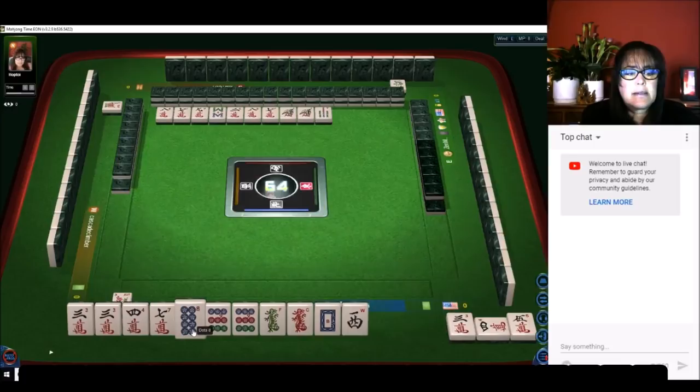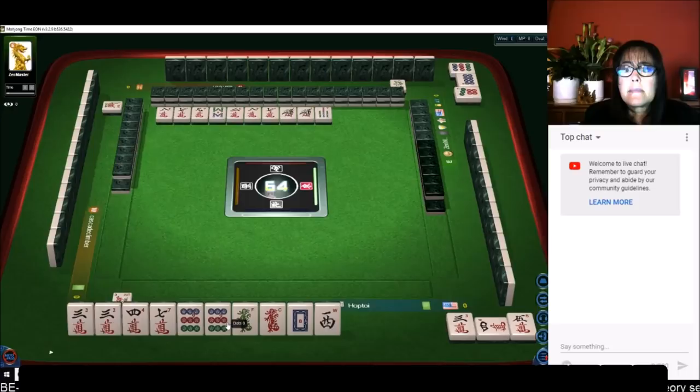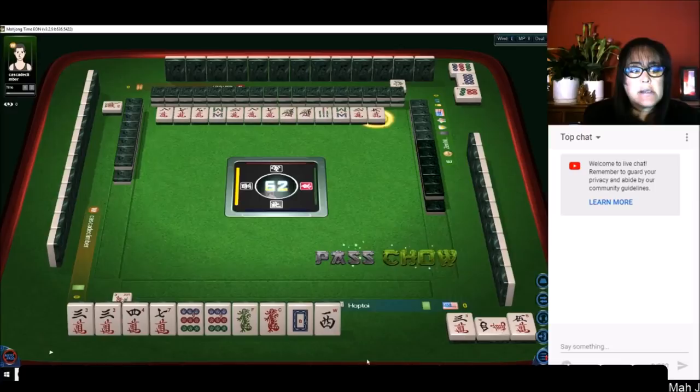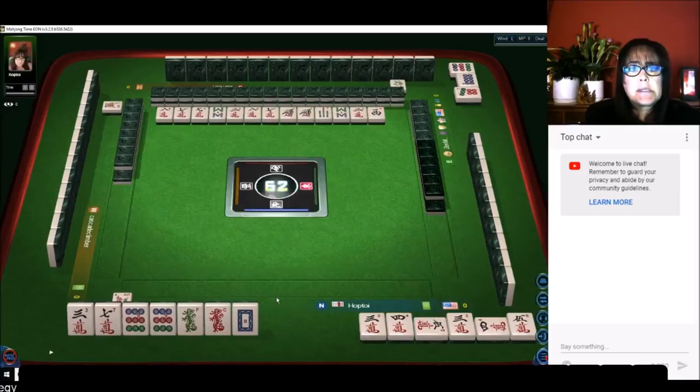We'll chow and then discard the eight dot. We're going to hold cracks and honors. This is an eight fawn, or eight point table, so we need three fawn minimum in our hand. Half flesh is three fawn. Let's chow. Now we have two isolated cracks.